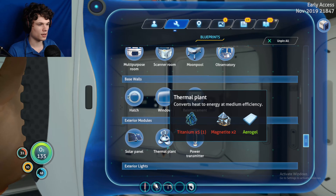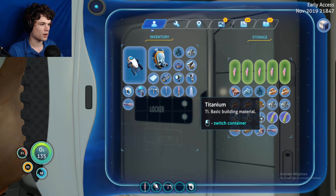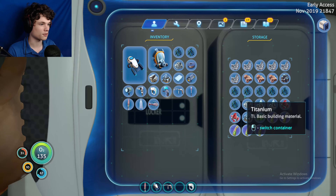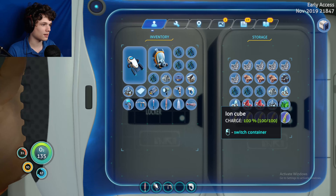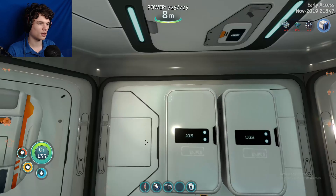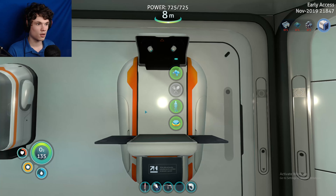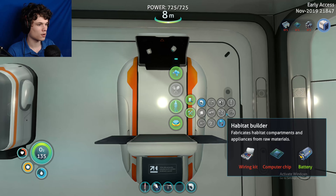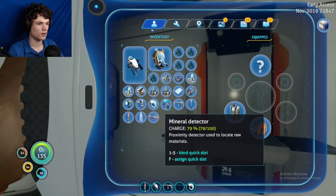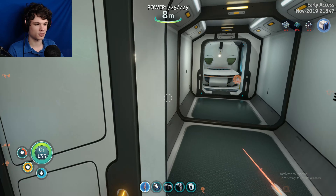I need to make a thermoplant - more titanium and I have enough magnetite. I have quite a bit of aerogel now which is good because I know I'm gonna need it for a few other things. I only need five pieces of titanium, some diamonds, and I think that's it. I need to make another habitat builder because the sea monkey took it - oh wait, no, I'm dumb, it's over here. I have it. I'm just a big doofus. Okay so now I have everything I need.